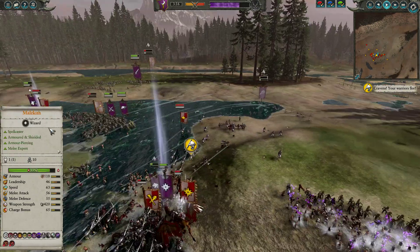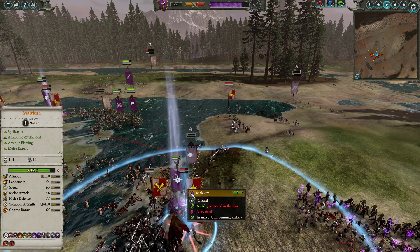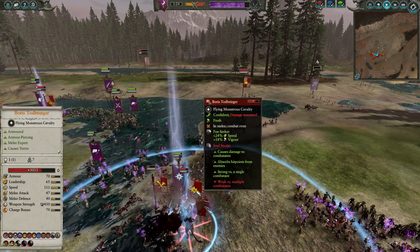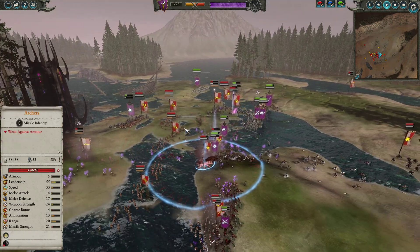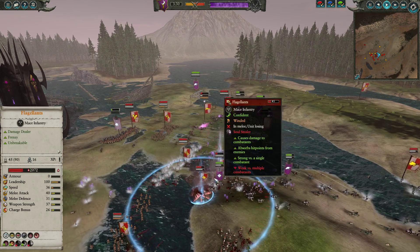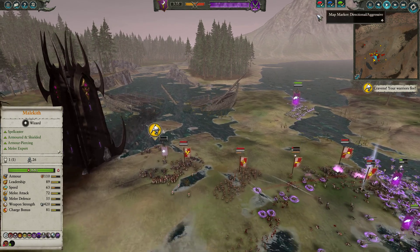Malekith is going to chunk Boris pretty well. Boris isn't the best of duelists, and Malekith isn't either, but Malekith does have better combat stats — especially on a griffin — and with AP he's going to put this guy down. The second Soul Stealer going down — one was from the Scourgerunner Chariots, the other from Malekith. And although the Flagellants here are going to fight off the Dark Riders with shields, it is still leaving a lot of pressure pouring on through.